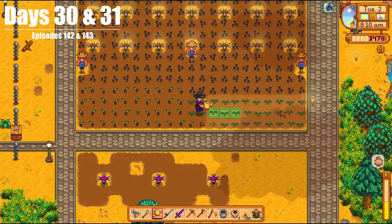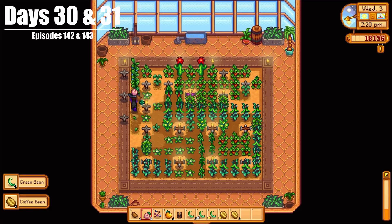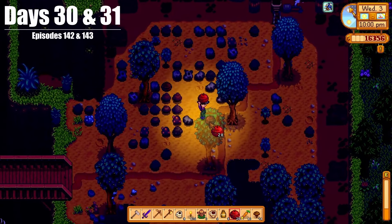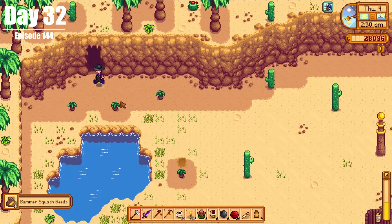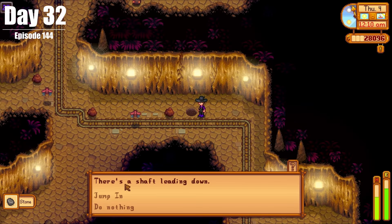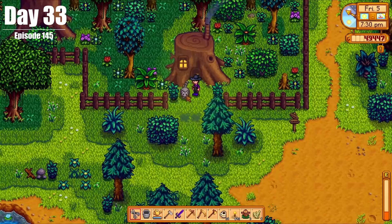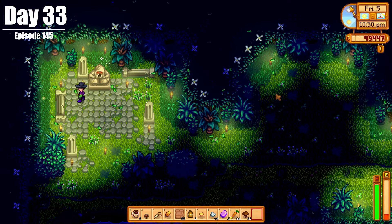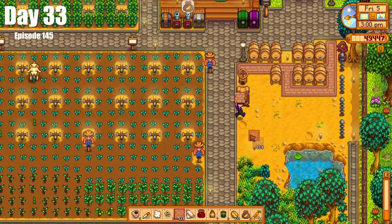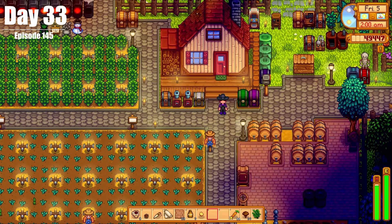Over Days 30 and 31, we did some more basic early season things, such as planting more crops, harvesting our first ancient fruit of the season, and running over to the quarry. On Day 32, we went to the Skull Cavern and finally made it past Level 25. On Day 33, we visited the raccoons, gave our sweet gem berry away, got some iridium sprinklers, cleaned up the farm some more, and then passed out — because just like spring, we got to pass out a few times.